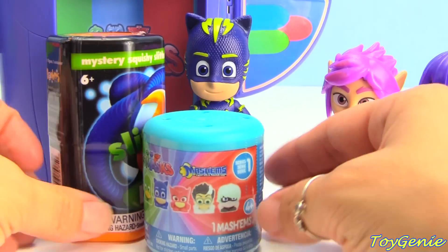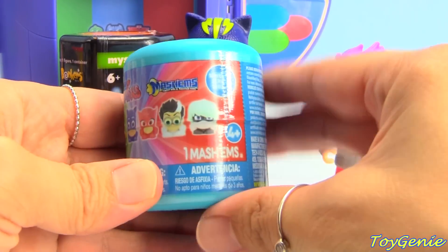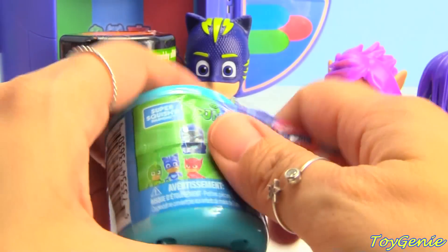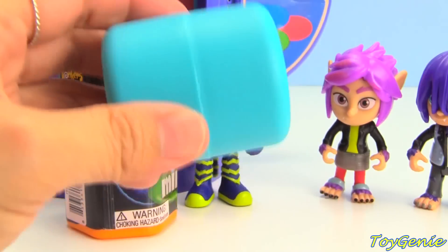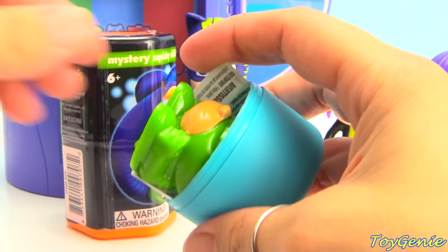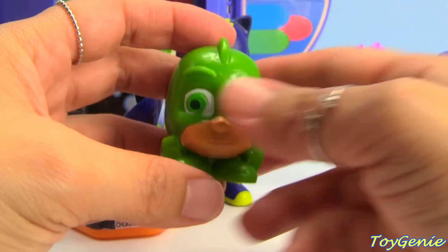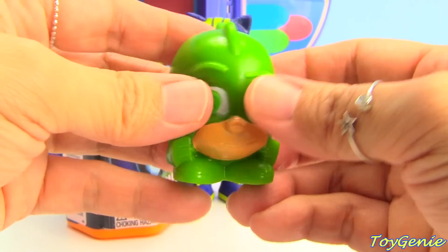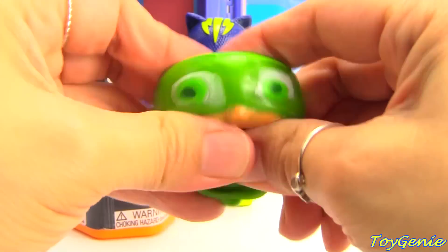Let's open up some surprises. Let's get this PJ Masks — mash them and find out who we might have inside. We got Gekko, our super strong PJ Masks. Smash. Twist.